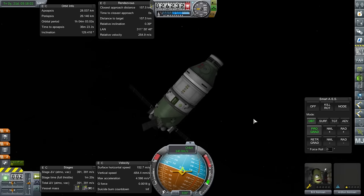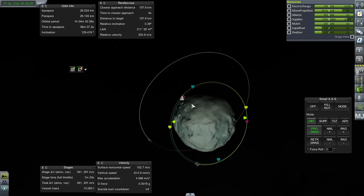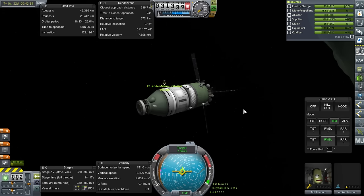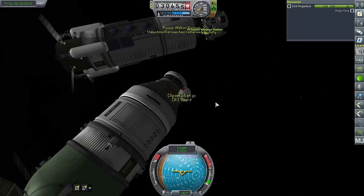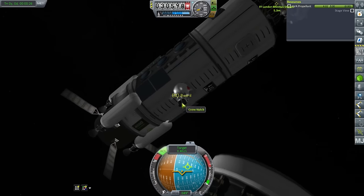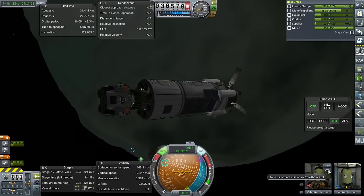We'll bring Bill back because I do want to bring both Valentina and Bill back so he gets an extra XP point — maybe that'll help him out. Plotting rendezvous and doing the approach, watching our Delta-V since we want this to make it back home. I want to be drifting away. Let's have Alton EVA and transfer to the science lab.